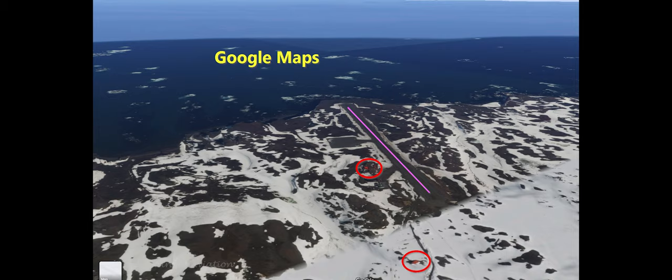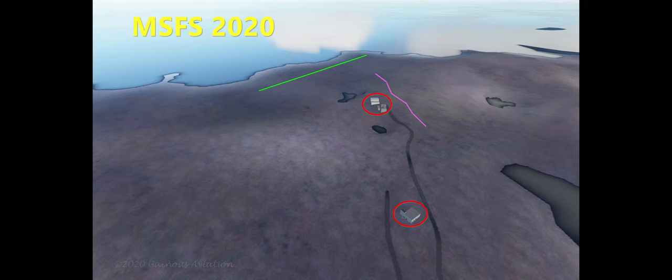That should work, right? Well, not quite. As you can see here in the flight simulator itself, there is no air strip. The buildings are there, and where the air strip would be — even if I did try to land — look at the terrain. It's kind of a rolling hill, so it's not even a level airstrip in the simulator.